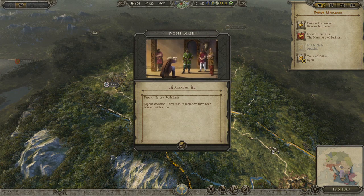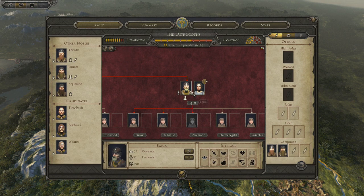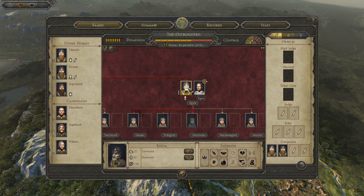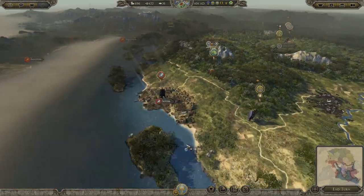We have a noble birth this time. At the beginning of the game we had a lot of illegitimate births with people having kids with other people's wives. The governor Egyka has finished his term of office, so we're going to select him and make him a judge. He's got 52 influence — if I make him a judge it'll cost some things but he'll gain that influence back, and we'll get public order and taxes.